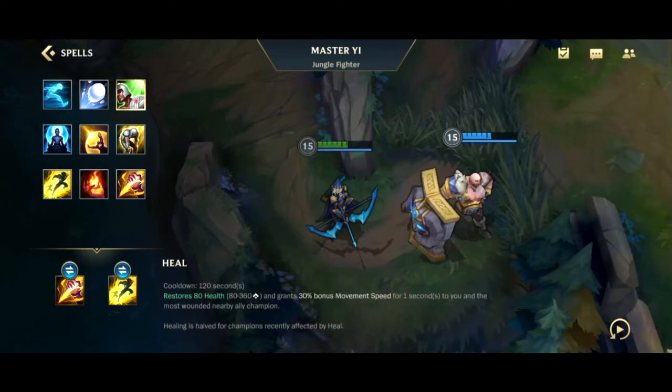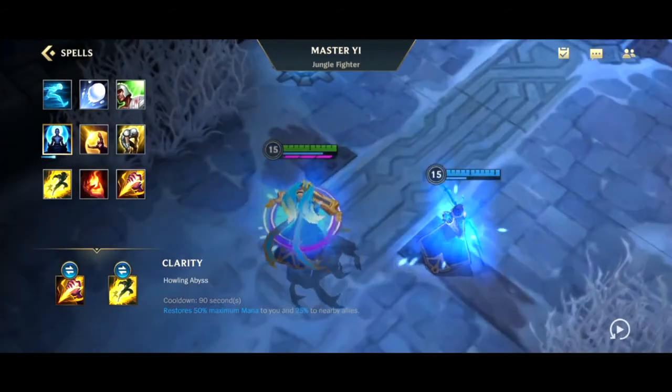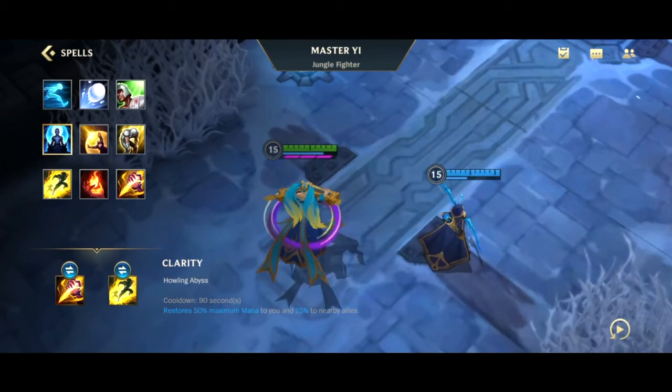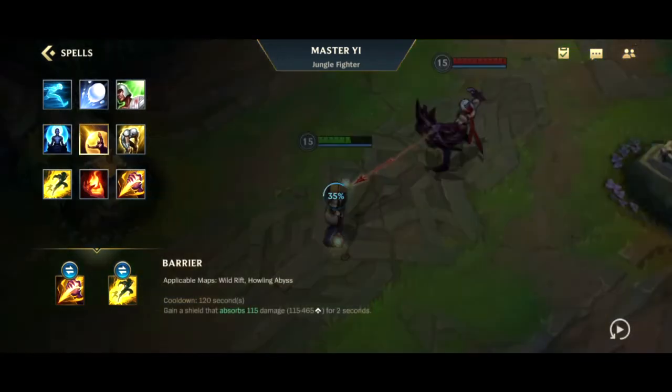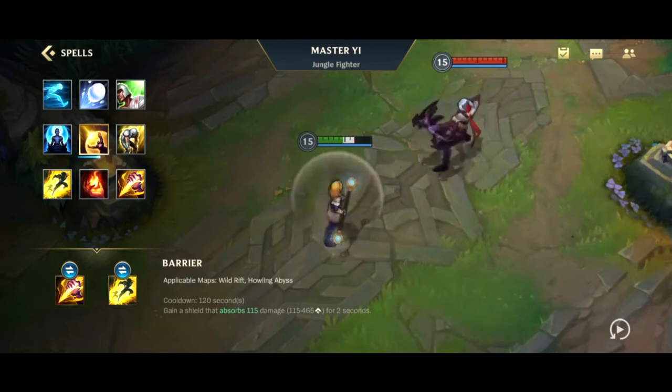Next is Clarity — another Howling Abyss spell. It restores 50 percent of maximum mana to you and 25 percent to nearby allies. That's a really useful one for ARAM since mana is an issue there. Next is Barrier — available in both maps with a 120 second cooldown.